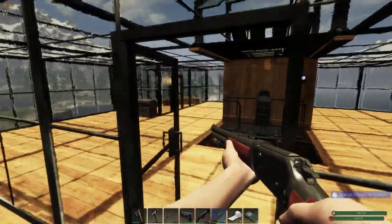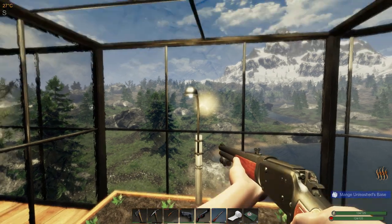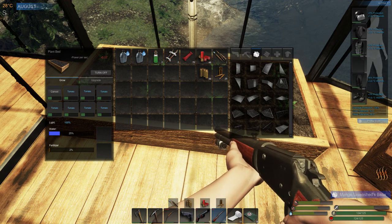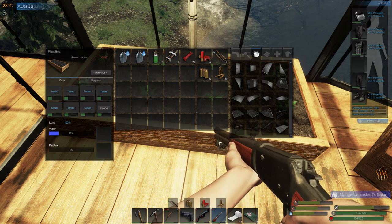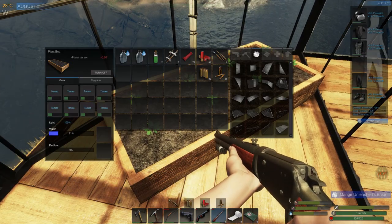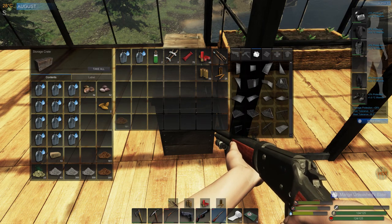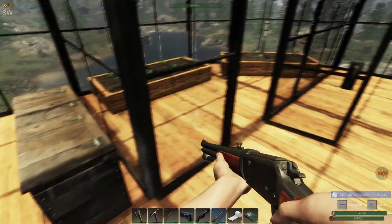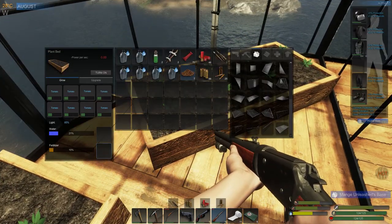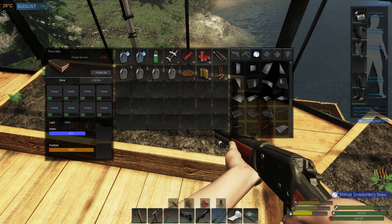Up here I have my little rooftop penthouse with two planter boxes. They've each been upgraded to include grow lights, but since it's daytime I'll turn the lights off. The water is down to 25% and fertilizer is down to 2%. My tomatoes are about a quarter grown — they've got a ways to go. Hit E to open, click the turn-off button for the lights. It takes four waters and fertilizer — two each — so drag and drop the fertilizer and waters in, two per box.